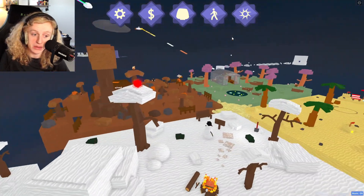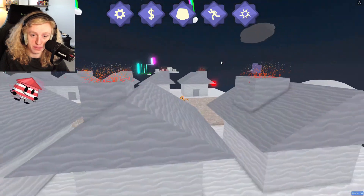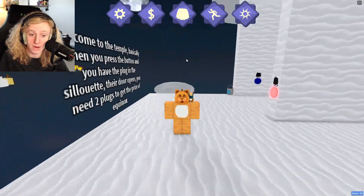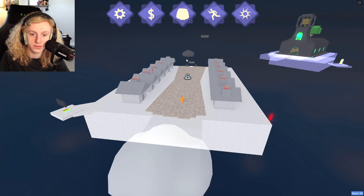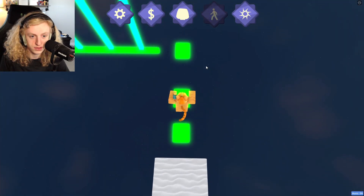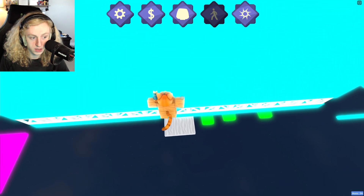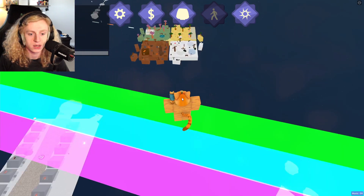I need to get somewhere over there. How do I get there again? I think I need to go to the Mint Sanctuary and then go here. How do I get over there again? I feel like there was a way. Is it this? Yes, this feels right. Looks like you gotta clip your way through. I'm up here now. We're gonna check.